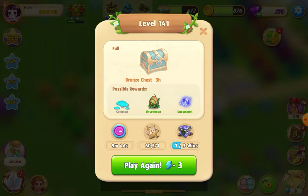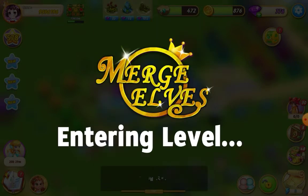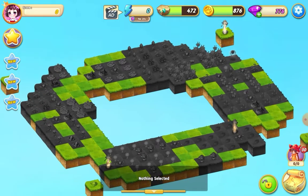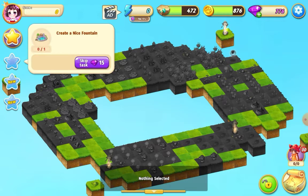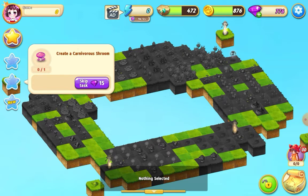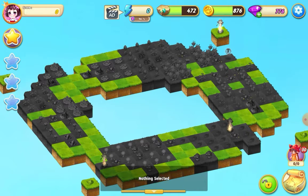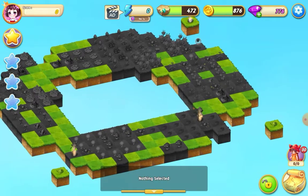Welcome everybody, I'm playing Merge Elves and I'm about to try level 141. It costs three energy and you can win a bronze three-hour chest. Let's have a look at our quests: create a nice fountain, create a carnivorous room, and create a gorgeous fairy flower. It's all super cursed land.